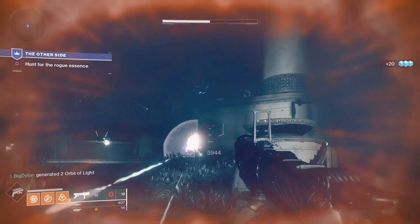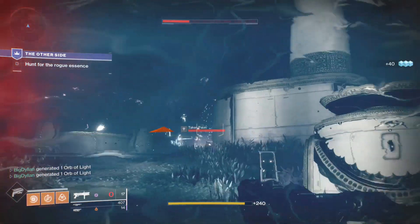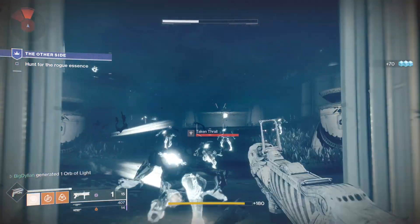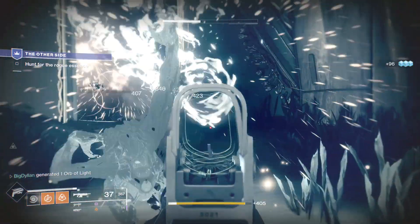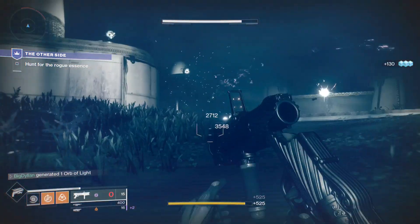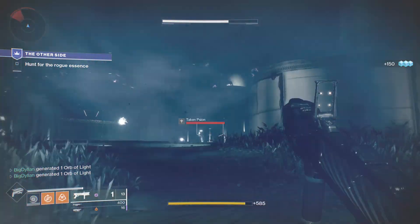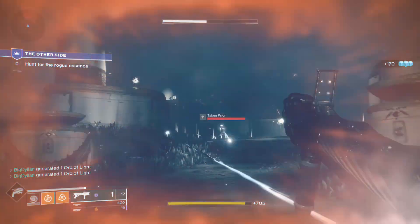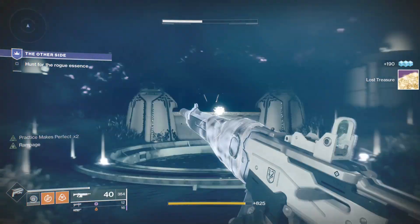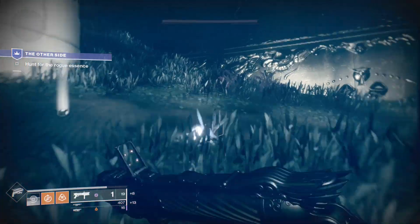We're just going to use our Fighting Lion to get rid of some of these Scions. When these come towards you, you can throw your grenade at the doorway and keep back-pedaling a little bit. Slowly work through it - use the Fighting Lion to clear some of these guys up as it's really good at blowing multiples of them up whilst they're duplicating. And then that's the first room done - gather any orbs, heavy ammo, or any other ammo that there may be on the floor, then drop down the hole and proceed.